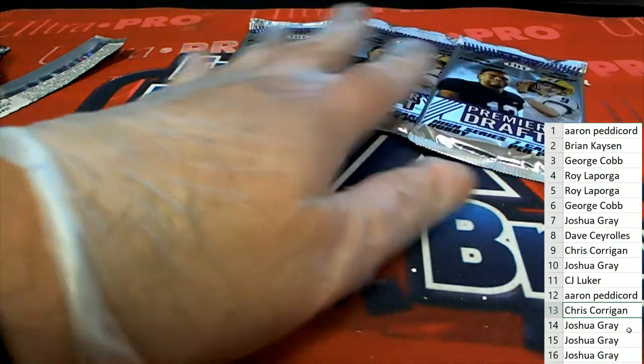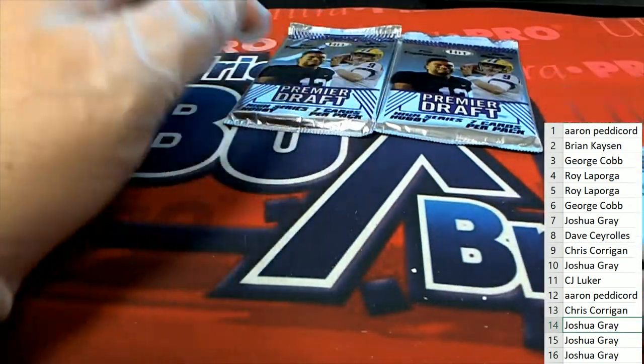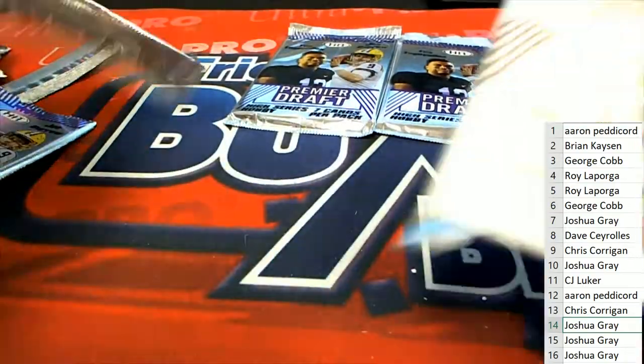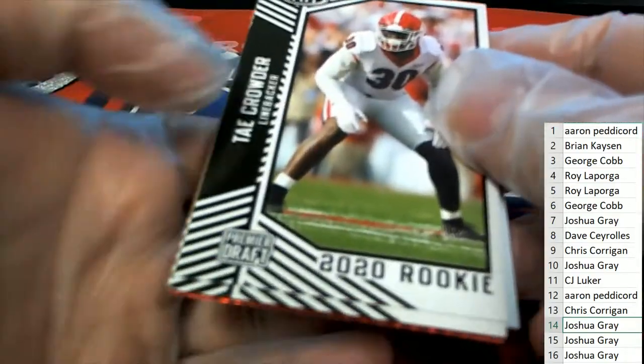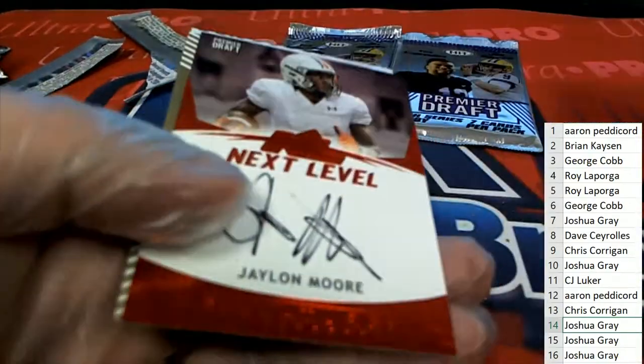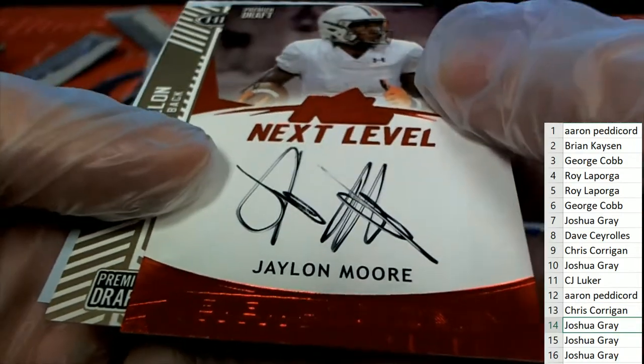Here we go — the final three packs belong to Josh G. Good luck, Josh, with your packs right here. Let's see what comes out. Jalen Moore Next Level auto, on-card auto — Jalen Moore.